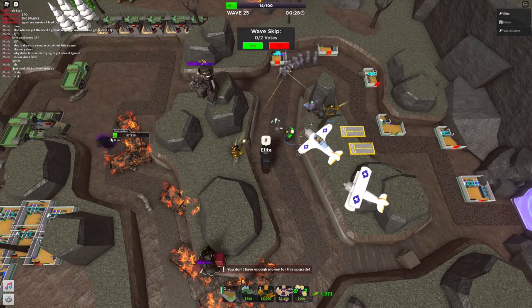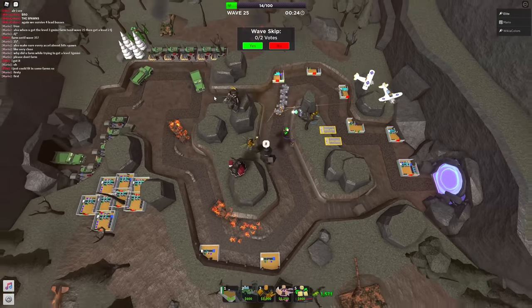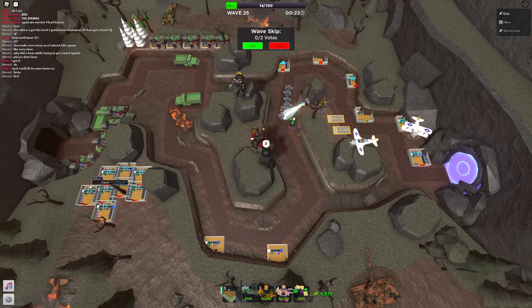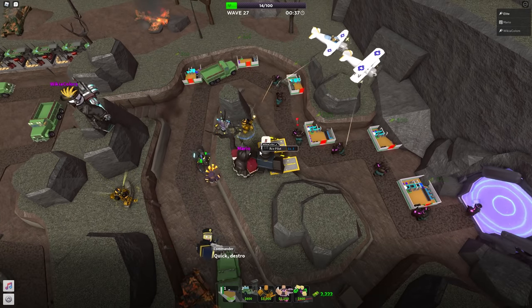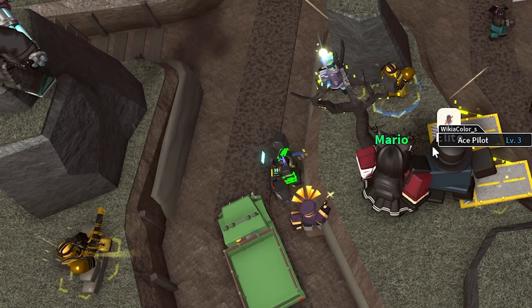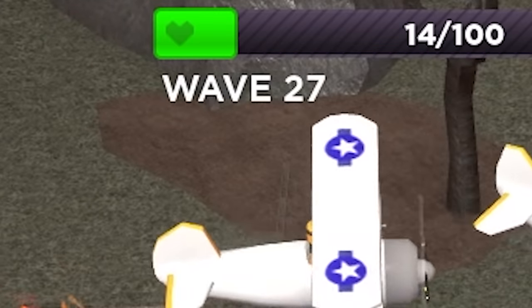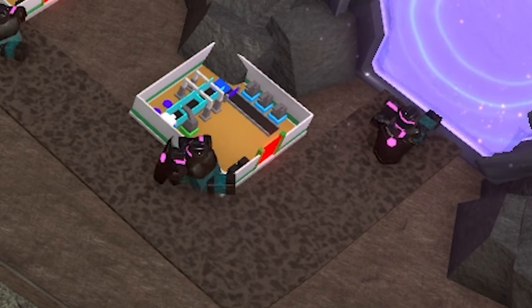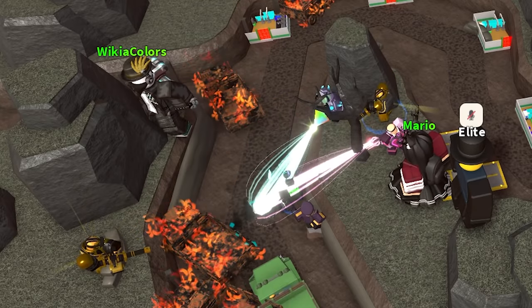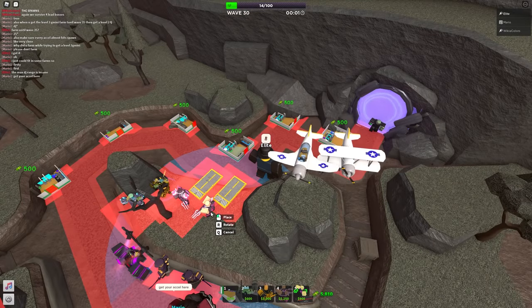Even with all that defense, the shadow bosses punched through pretty far back. After that, everything seemed to be smooth sailing. Wave 27 with all the fallen rushers wasn't a big problem either — two level three minigunners do incredible damage. Mario used the commander's ability a wave early since the next wave would be exactly like this but with more fallen rushers, and either way we survived.